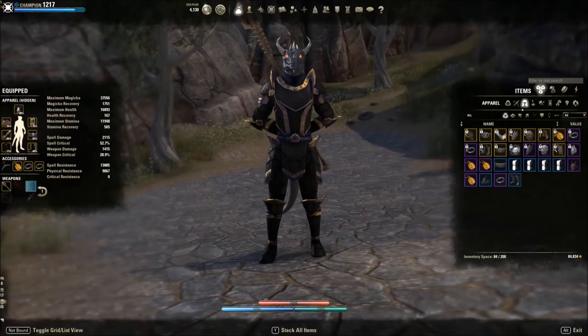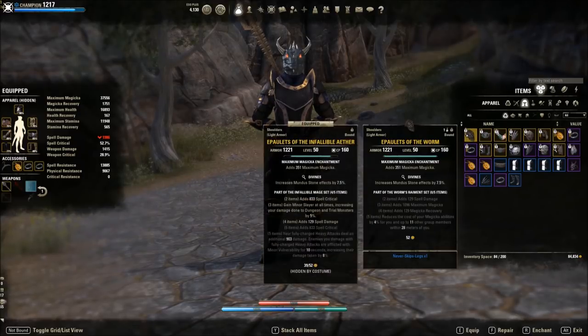For gear alternatives, there are countless options. In a trials group, if someone's running Infallible Aether, farm the Worm set because most people are playing magic builds — your tank, you, and your other healer are all using magicka. There's also a Mending set that reduces enemy damage. But I'd still say stick with the basics: Spell Power Cure and Worm is a really strong setup. If you have access to Infallible Aether, Mending, or Sanctuary for group tankiness, great. If stuff dies fast, this game is easy; if stuff dies slowly, that's when mechanics will kick you in the butt.